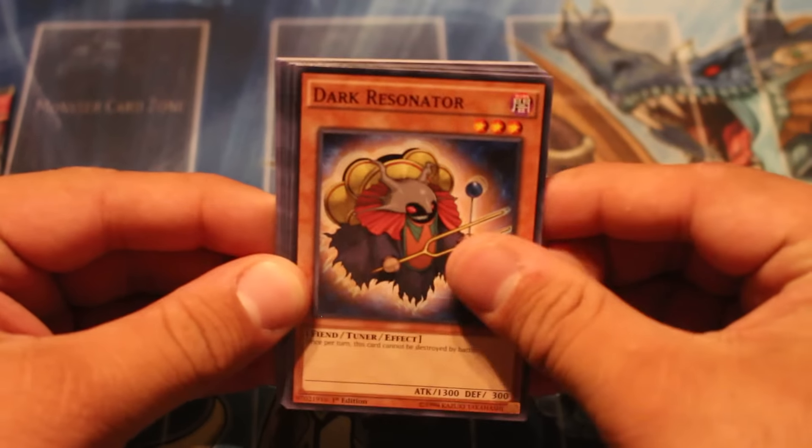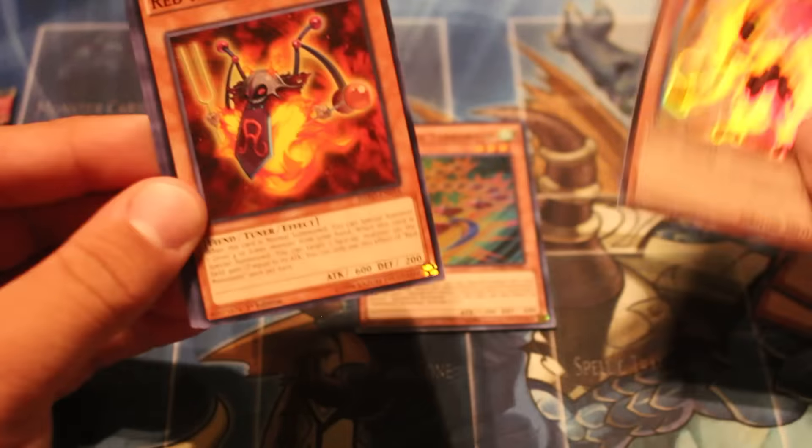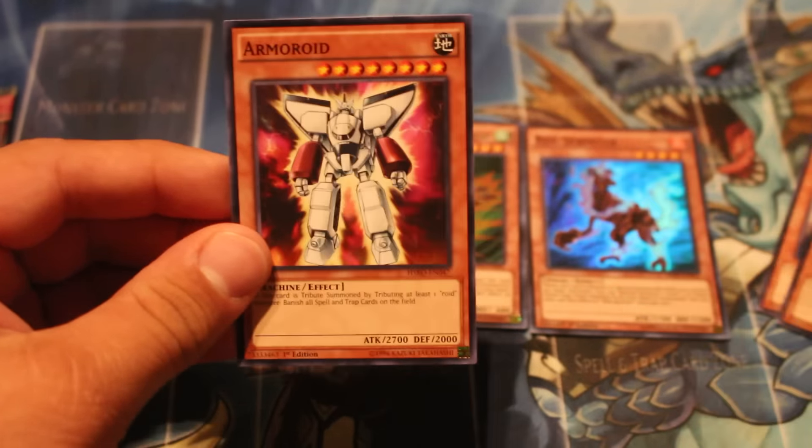MST, Super Charge, Dark Resonator, Speedroid Oja Kid, Super Air Red Sprinter. Not as good as the Terratop, but it's not the worst super. Red Resonator, Compulse, Vice Dragon, and Armoroid. So far so good with the one.